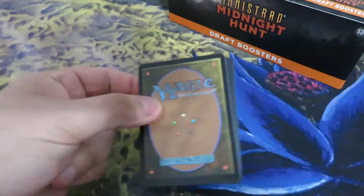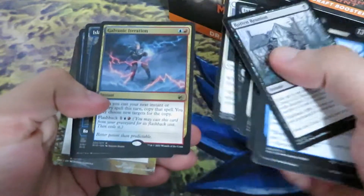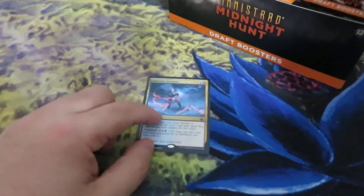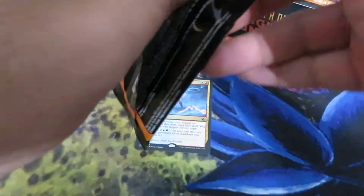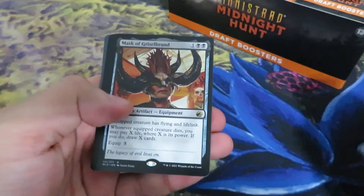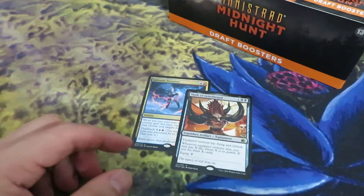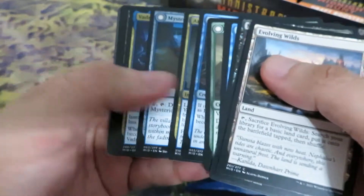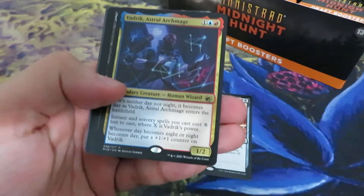I usually try to go as fast as possible, but I know that at the end of the day this is what matters — the rare cards. The rare iteration, not really a very good card. The choice cards in this set, the three planeswalkers: Wrenn and Seven.